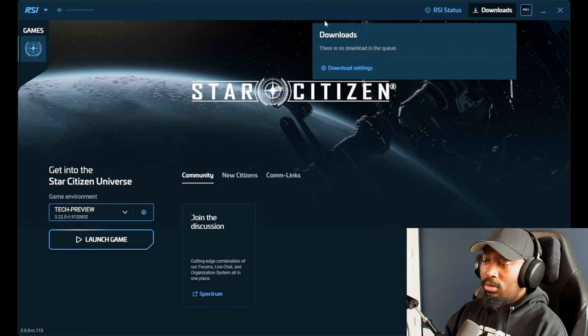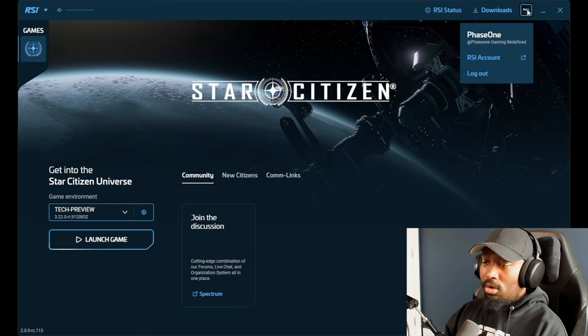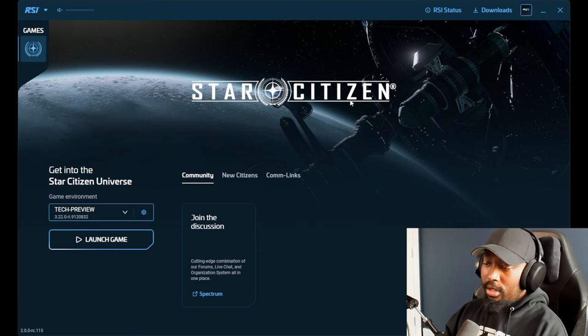You can also manage downloads — if you have multiple downloads going on at the same time, it looks like you can queue them or download them more simultaneously. You also have your personal information right here to be able to log in and out of the RSI launcher itself.